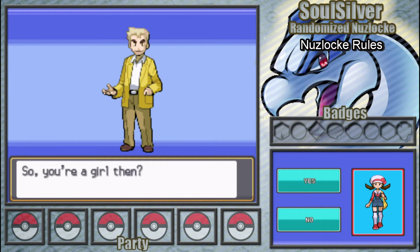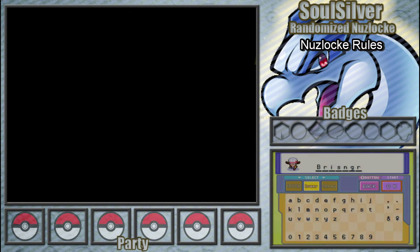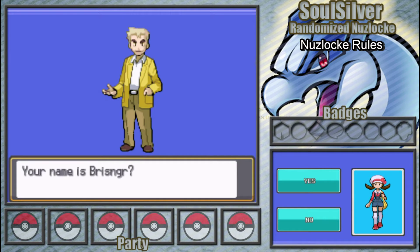Those are the two basic rules. There are a few other rules people use. First, let's put my name in. I'll skip the second I and put Brisinga, which is a reference to the Inheritance Cycle — Eragon — if you know it. If you don't, I'd recommend it. Go read it, it's a good book.